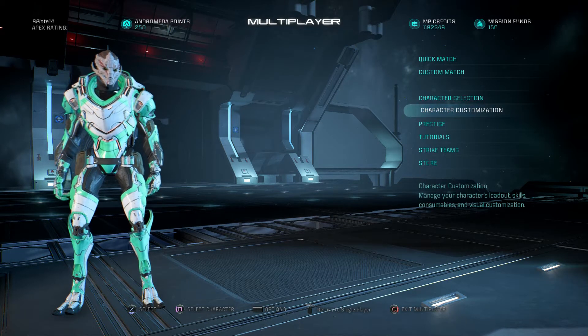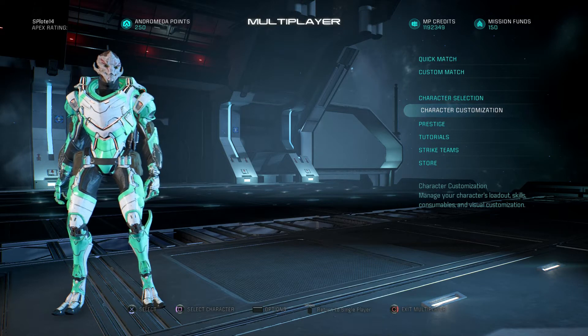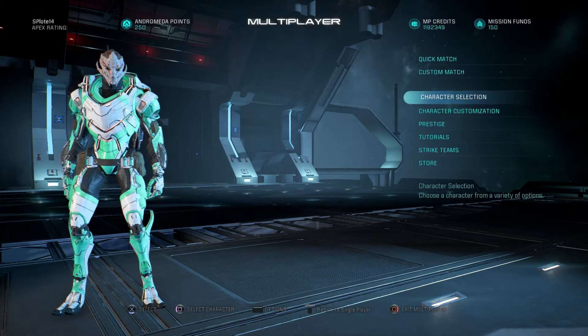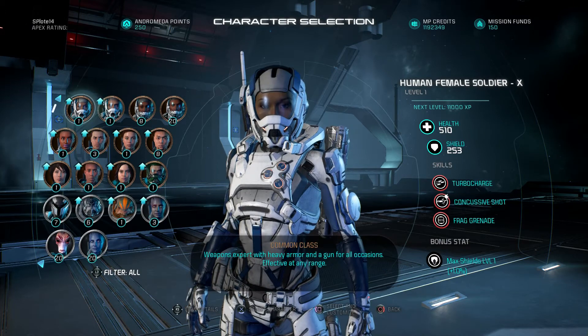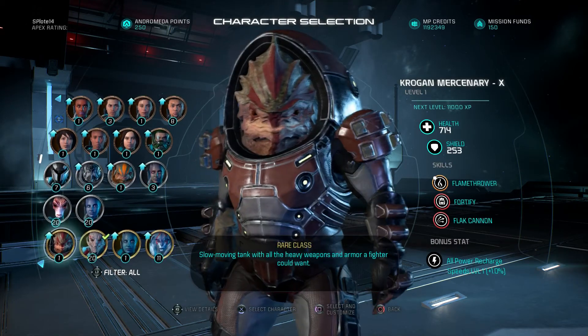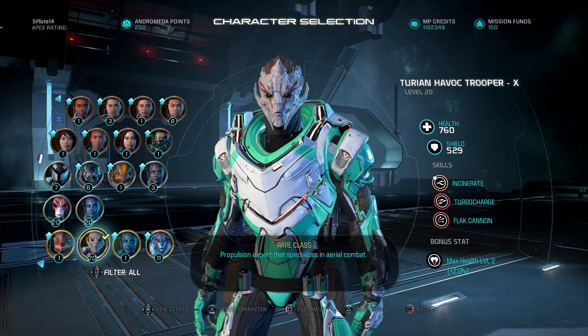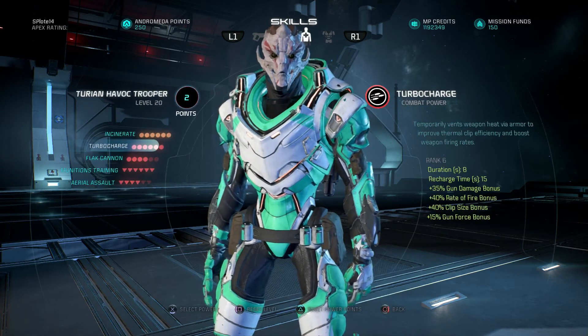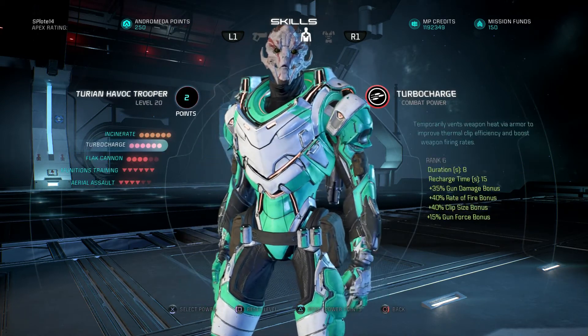Today I'm bringing you my Turian Havok Trooper build, which goes along with my Turian Havok Trooper gameplay I just put up yesterday. It's my favorite soldier variant — other options include the human soldier, Turian soldier, and Krogan mercenary, but personally I find this to be the strongest soldier. I build it more as a glass cannon, leaning towards turbo charge and incinerate.